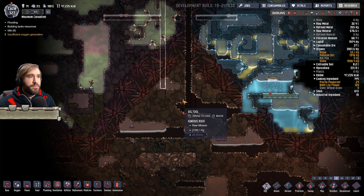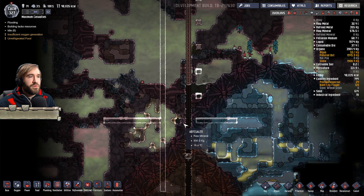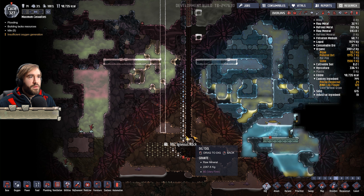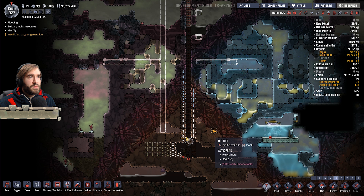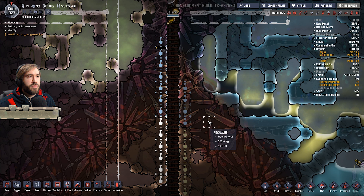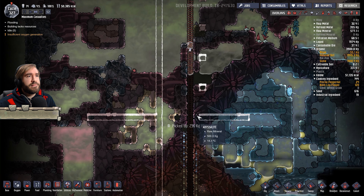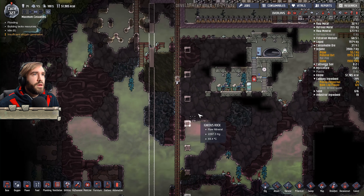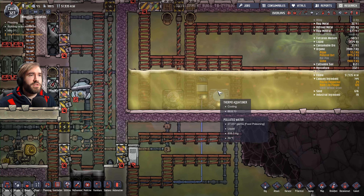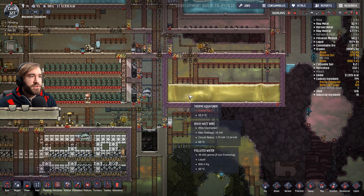We've got an issue with the oil then. Let's start digging this way a little bit, if we can, to bring this oil level down a tiny bit. Yeah, it's actually at a pressure high enough to leak through. That's a bit concerning, to be honest. A little bit worrying here. Let's leave them to do that. I can't tell if that's going down or up. My instinct tells me down, but very slowly.